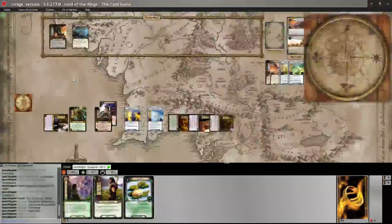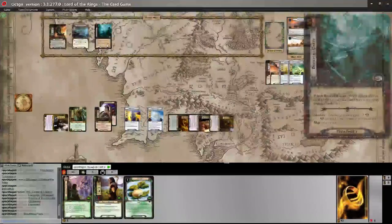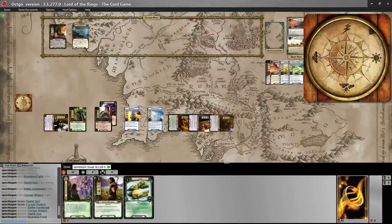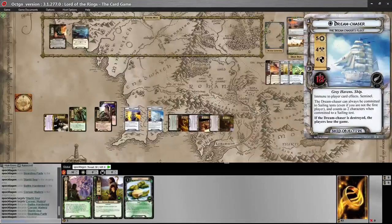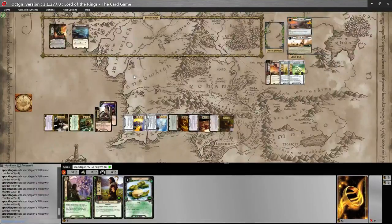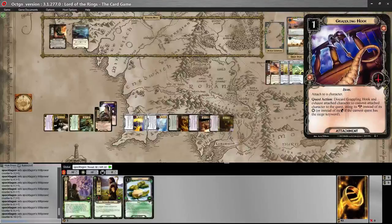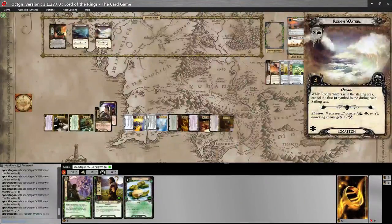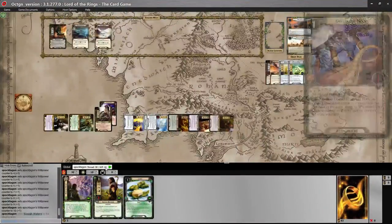We shift off course, reveal — and we got 2 success symbols, so we're back on course. We commit 10 willpower to the quest and reveal a card: Rough Waters. Threat goes to 1, 2, 5, 7.